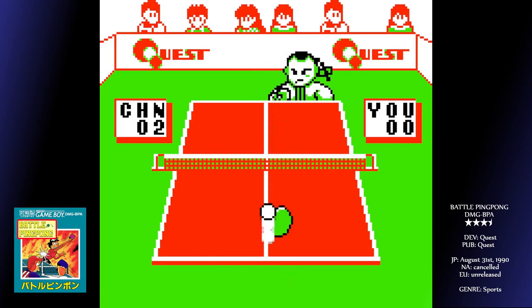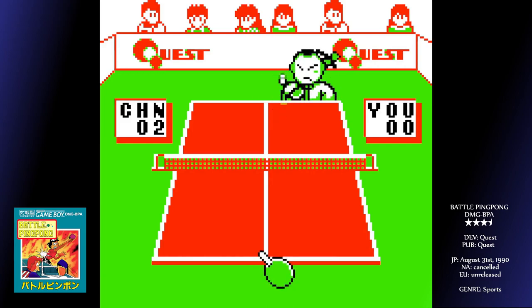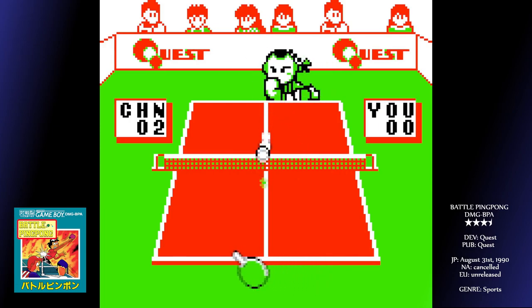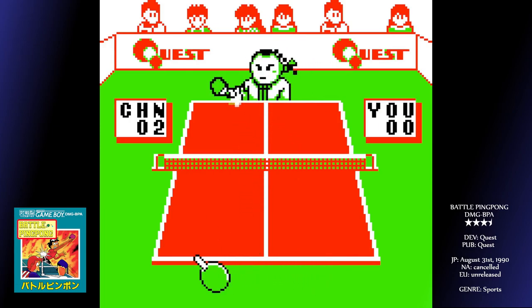As the AI gets progressively more difficult, these shots become more frequent against you. The trick is, if you're up against one, do not attempt to play one back — it almost never works, with the ball going straight into the net.